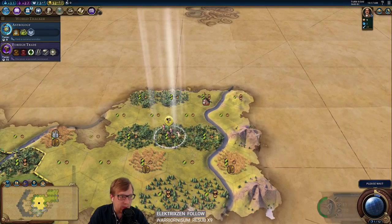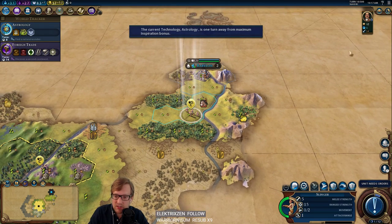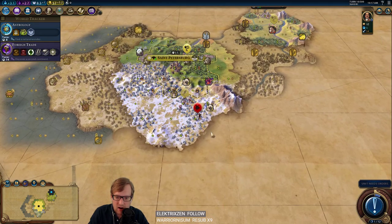If this is Stockholm I will be just tickled. It is Babylon, which is almost as good. We have three notifications here, so we know we are actually the first meet on Babylon. There are the barbs.